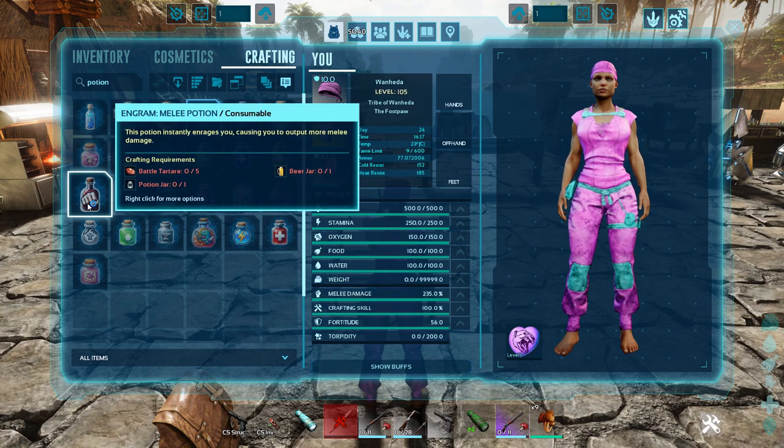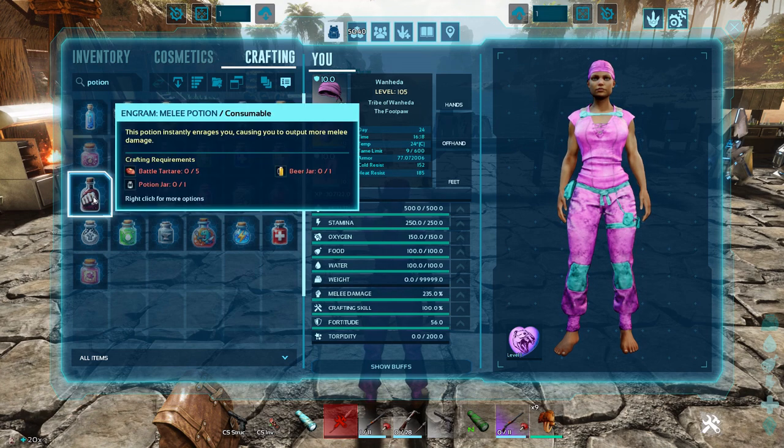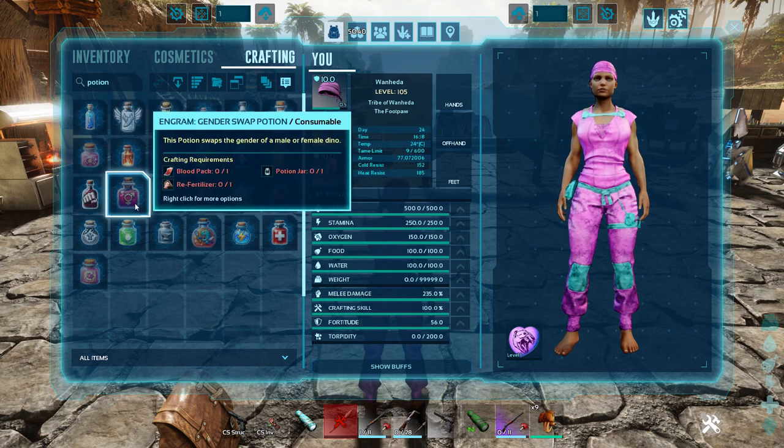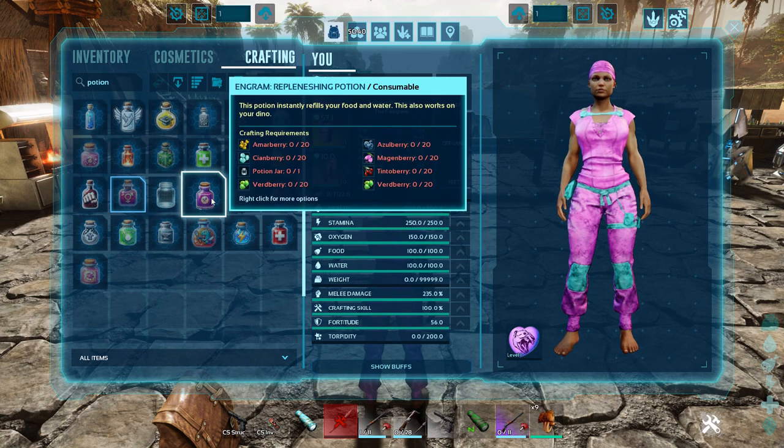The Melee Potion instantly enrages you, causing you to output more melee damage — I just made one so we'll give that a try. The Gender Swap Potion changes the gender of a male or female dino to its opposite, which definitely comes in handy for breeding purposes. I could have used that on the ASA server while getting ready for the boss fight when I couldn't breed anything but females.